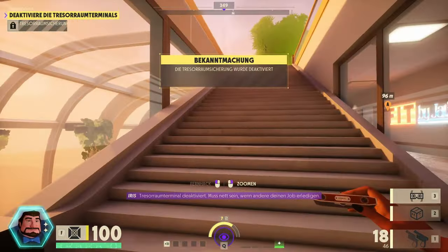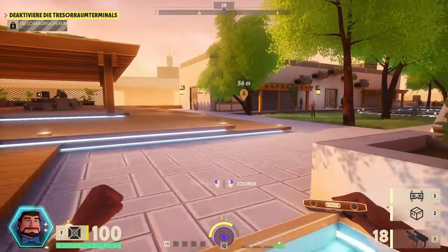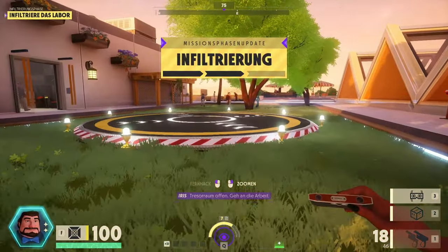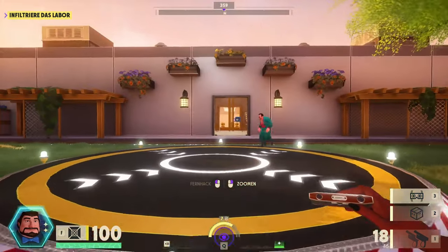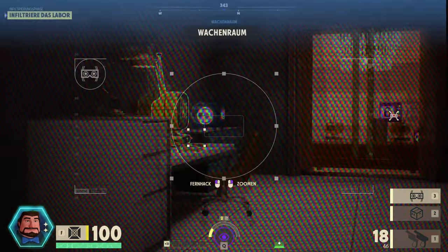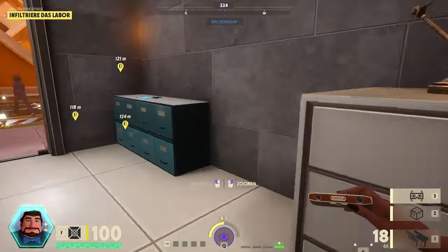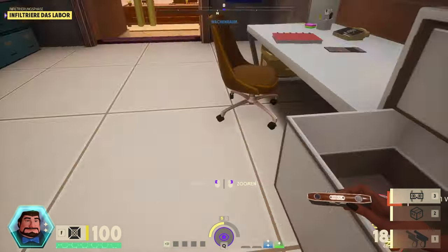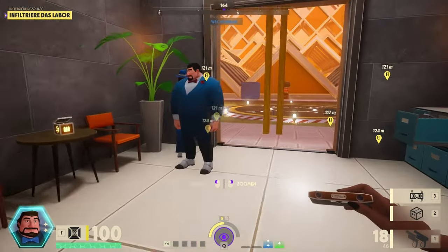Die Tresor-Terminals wurden jetzt von anderen Spielern gehackt. Das heißt, die Tresor-Türen gehen jetzt auf und werden markiert. Der Vault ist jetzt offen – die Infiltrierungsphase hat begonnen. Die Escape-Terminals sieht man jetzt auf der Karte – davon gibt es mehrere, glaube ich drei oder vier. Dort kann man ein Escape-Fahrzeug rufen. Wenn man das Täschchen aus dem Tresorraum mitgenommen hat, muss man entkommen und dort ein Weilchen ausharren, bis das Auto kommt.